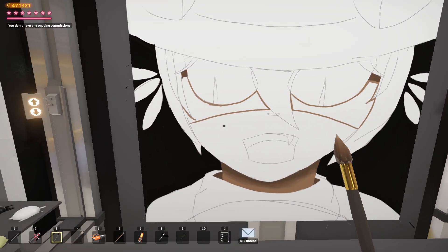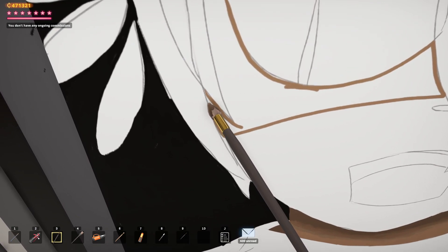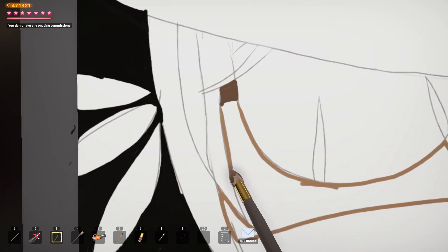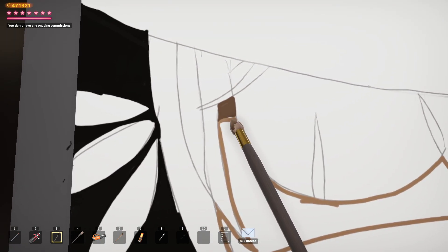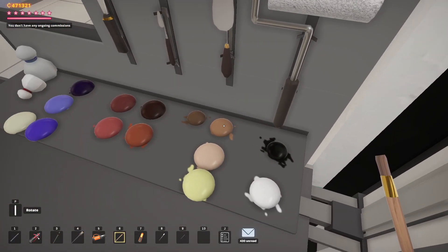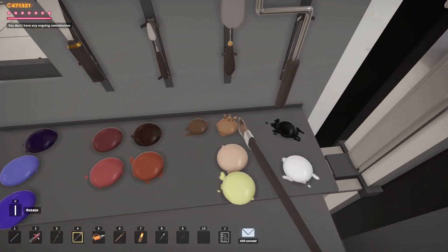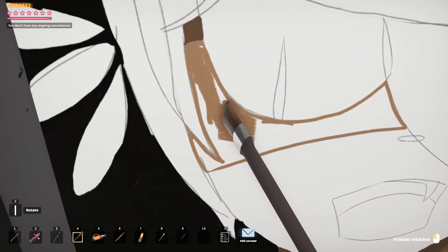It feels kind of weird that I'm not doing any facial contours — shadows around the orbital sockets or cheekbones — but all the images I see of Niko don't really have that. So we've got to keep it somewhat similar to the original character. It just takes me out of my element, which is good — as an artist you should get out of your element every once in a while.